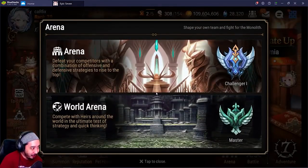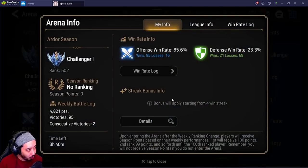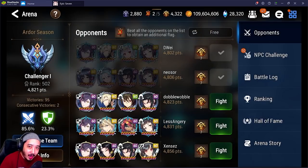Next up: arenas. I mentioned this in my last video but let's cover it again. I used to sit in Champion 5 and claim 800 free sky stones a week. You want to maximize your free weekly sky stones — always pick sky stones over mystics, no matter where you're at. But I got lazy, got attacked a few too many times, fell from Champion 5 all the way down to Challenger 5 — a drop of a thousand points. I'm still grinding back up. Wish me luck.